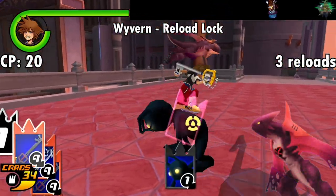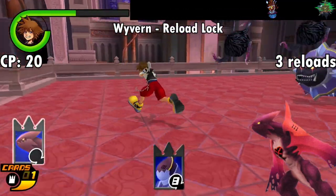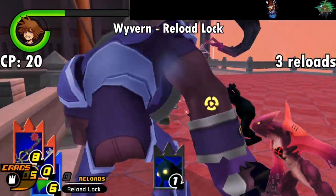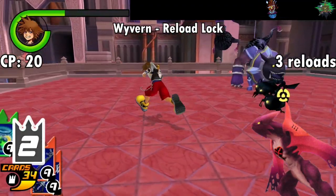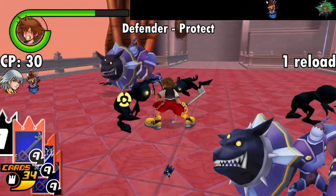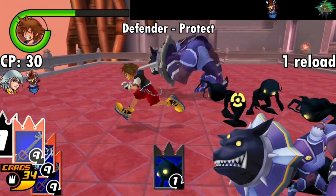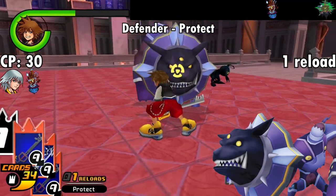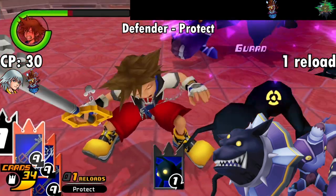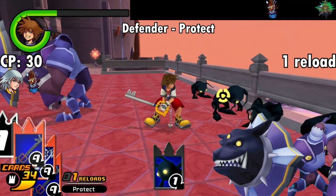Here we've got the Wyvern, which comes with the Reload Lock ability for 20 CP. This keeps your reload counter from counting reloads for a total of 3 reloads. If you really wanted to make use of this card, I'd recommend using it at the start of a long boss fight, but there's probably a handful of other cards I'd suggest using before this one. Next is the Defender, which is mercifully simple with the Protect ability. This card will decrease the damage you take from physical attacks for 1 reload at the cost of 30 CP. Bear in mind it does nothing to protect you from magic-based attacks — there is a card for that later. If you're really getting pummeled in, like, a Riku Replica fight, this could come in handy to stop the bleeding.